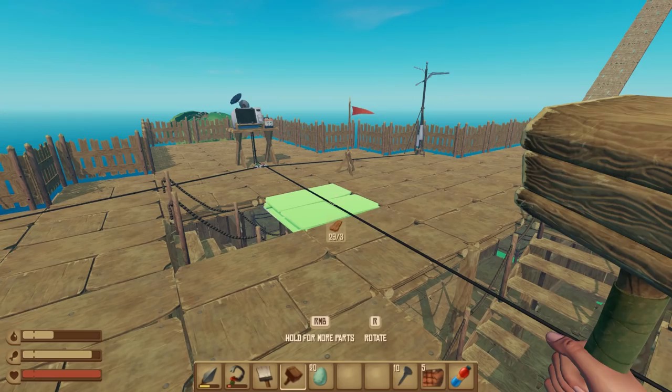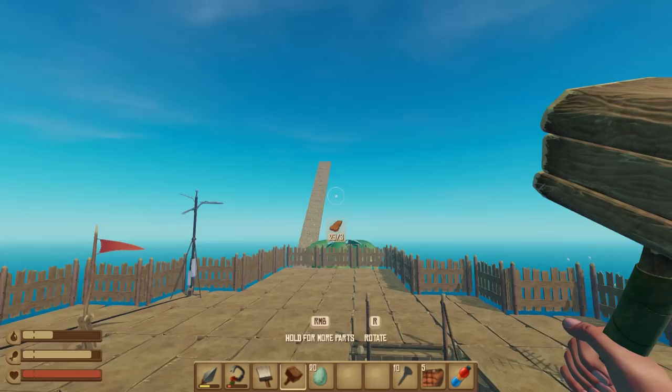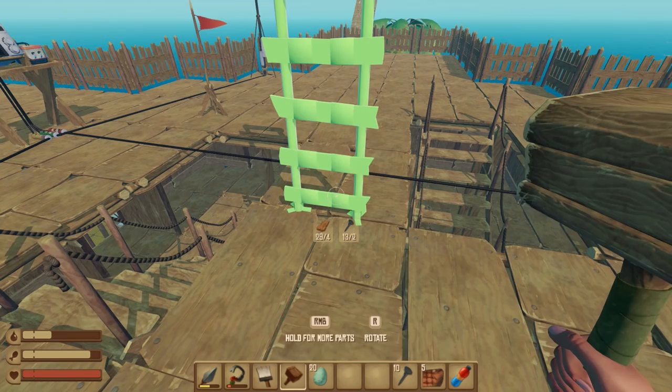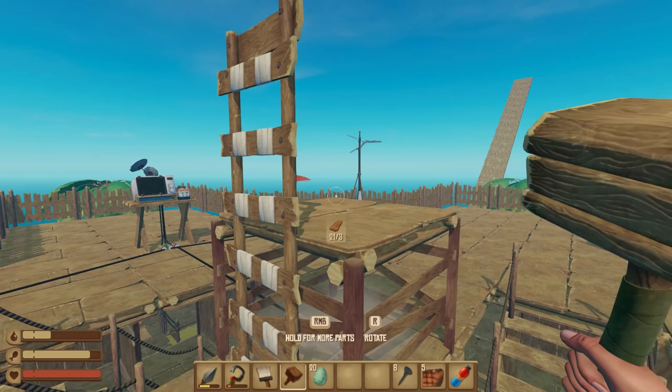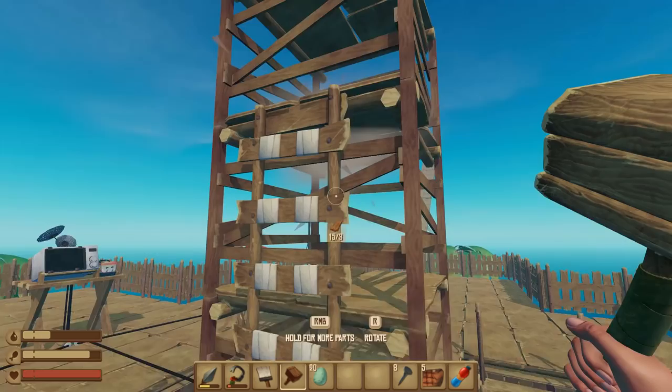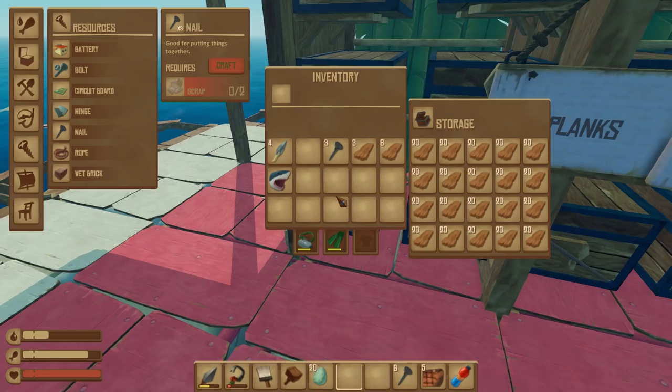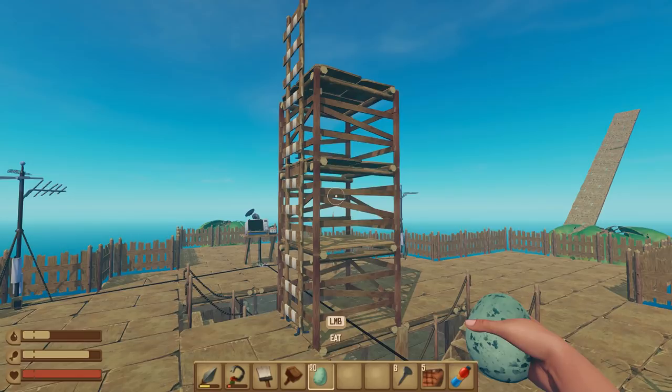Also, I really want to get a crow's nest working — what I mean by that is the really tall spire you see on ships, that goes really high up. So I'm going to mess around with a ladder really quickly. Let me place that one back down, then I'm going to place a foundation, another foundation. Can I place a ladder on a ladder? I can. Can I go straight up? Oh my god, that's so good. Okay yeah, I'm going to do that.